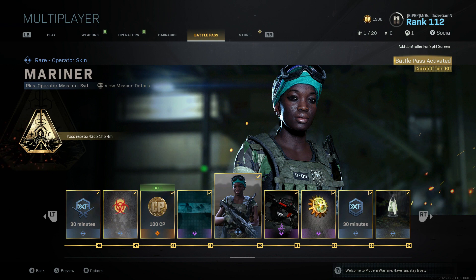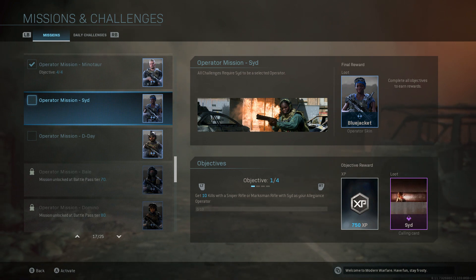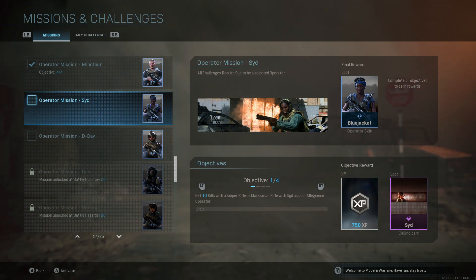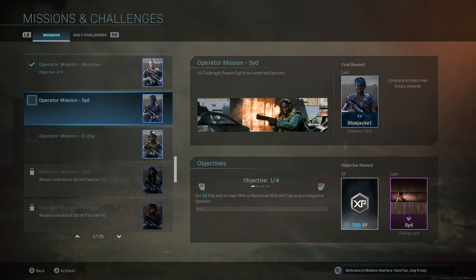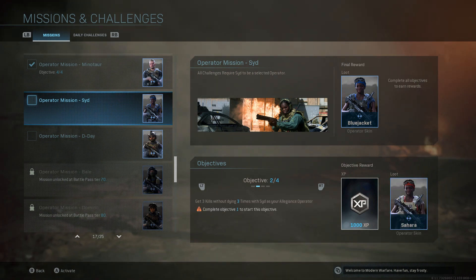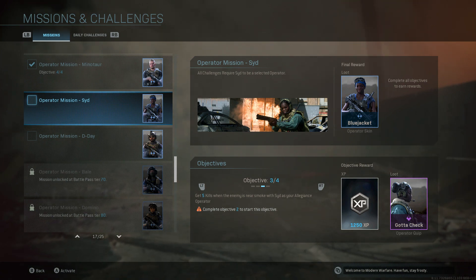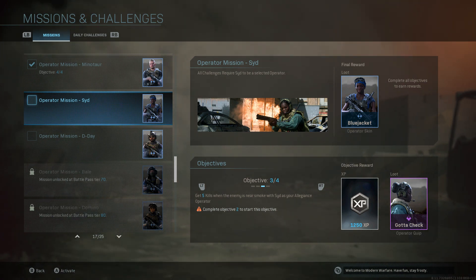I will show you each and every stage on how to complete her, from objective 1 through objective 4. The first one is 10 kills with the sniper rifle or a marksman rifle. Don't forget you have to have her equipped or these kills will not count. Stage 2, objective 2: get three kills without dying, three times.